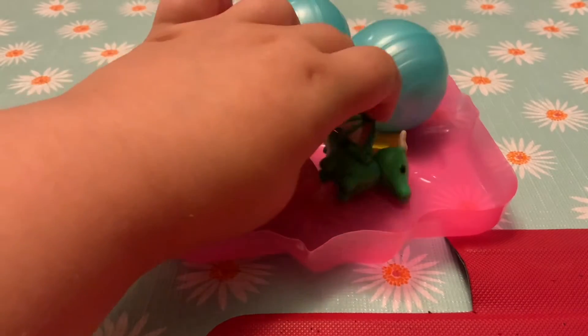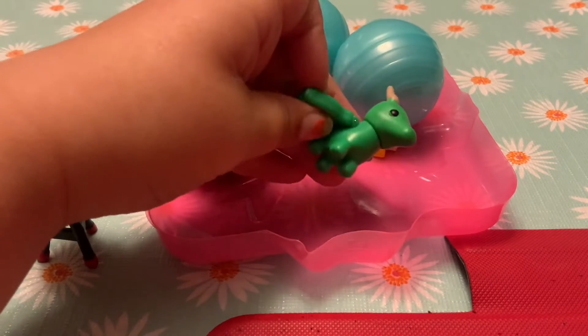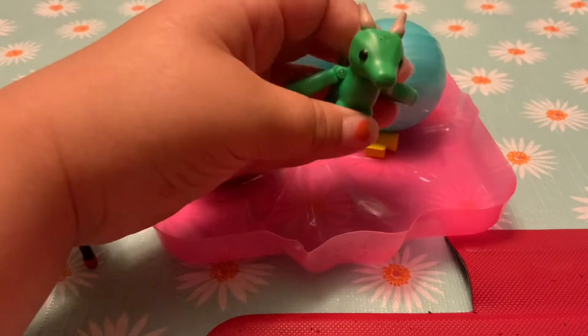I wish this came in a starter pack — we have a dragon. But that got me thinking: I don't think the dragons in Adopt Me are green. Do you think this is like the wyvern maybe?